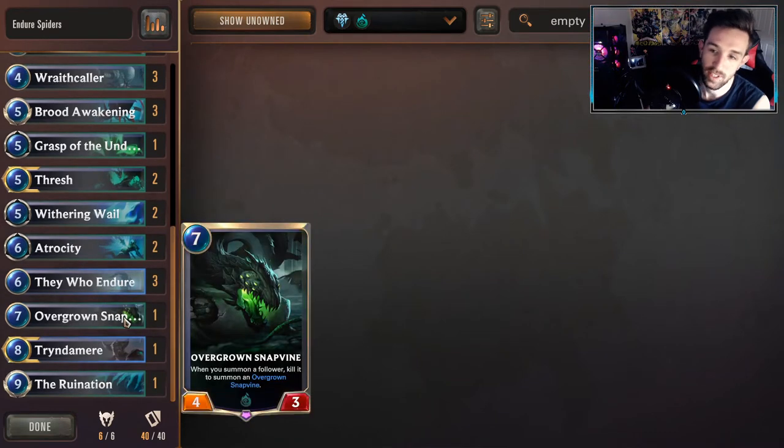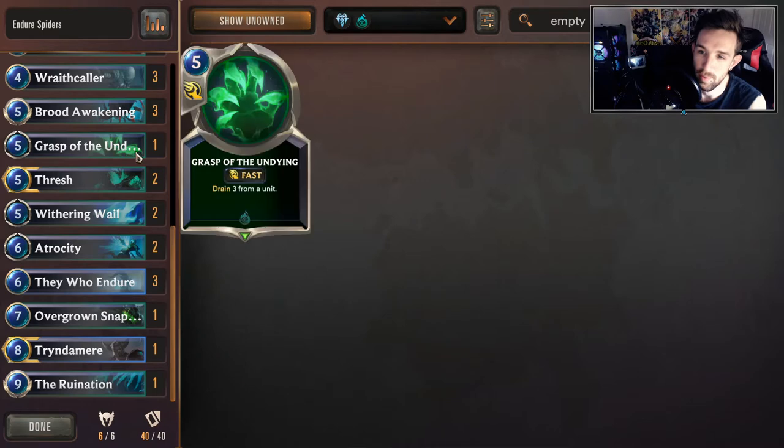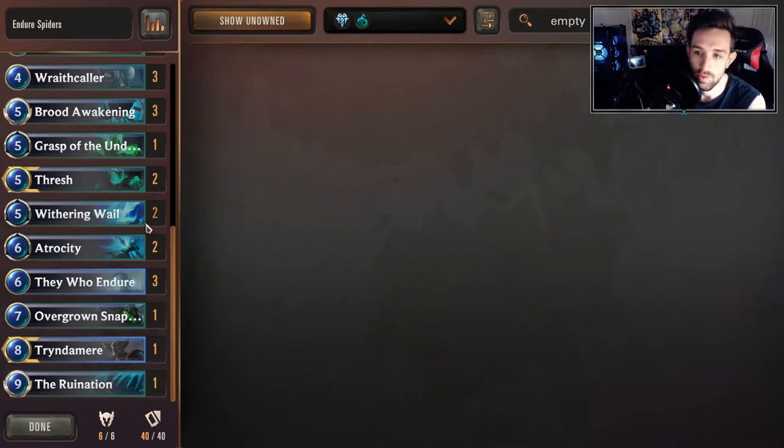The other new card we're featuring, which is more honestly a flavor card, is just one copy of Snapvine. In situations against certain decks, it can give you productive moves and force some pretty expensive removal from your opponent because they might not know what you're doing. Definitely a cuttable card — this is just not necessary. If you want to change it, I would recommend going for maybe a Grasp of the Undying or Withering Whale.